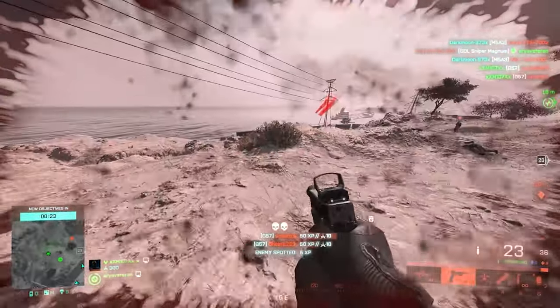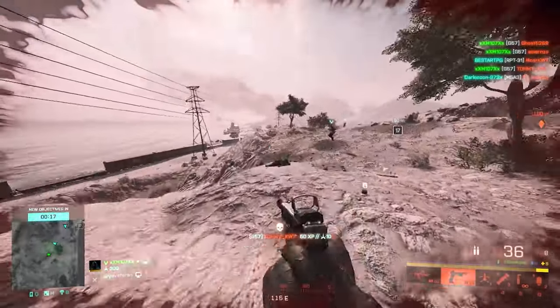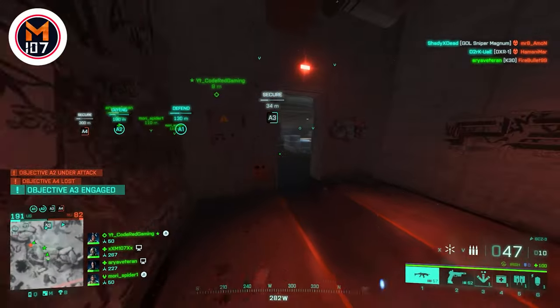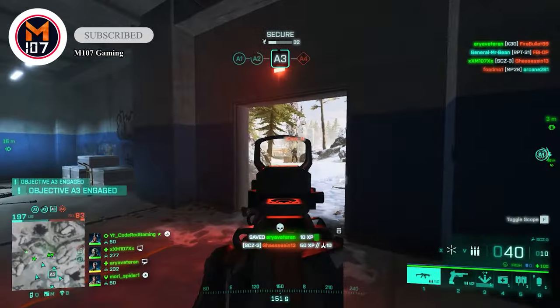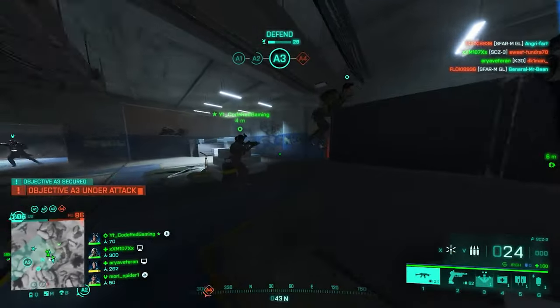For comparison: with High Power and light suppressors you're invisible on the mini-map above 30 meters; with Standard Issue and heavy suppressors, you're off radar above 15 meters. But you will never be completely off the mini-map without Subsonic rounds — these are literally your only way to become a ghost on the mini-map.